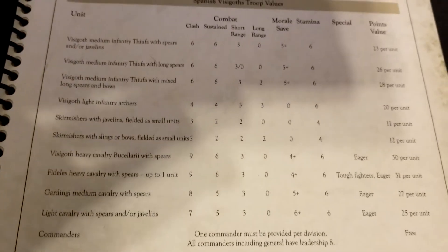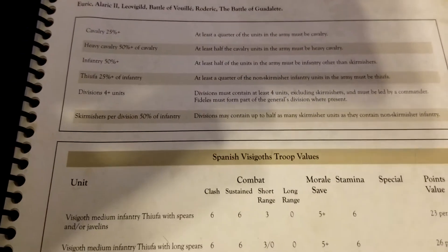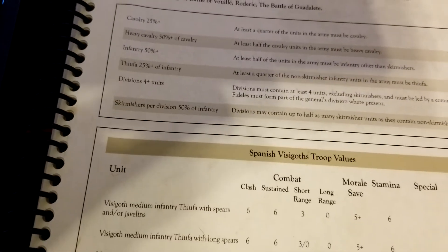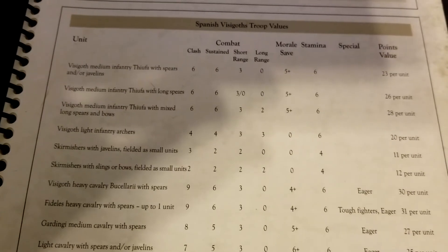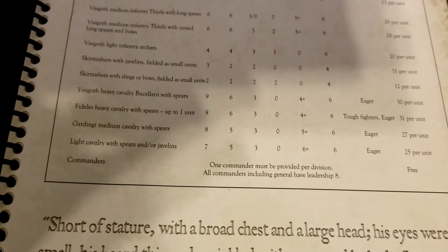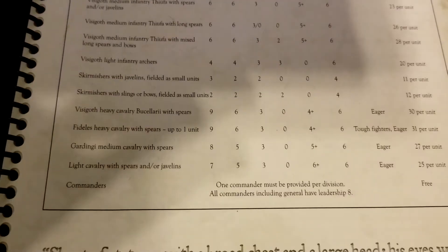Overall, a fun list worth trying out. The build requirements forcing both cavalry and infantry are interesting. The list lacks artillery and flashy units like elephants, but you can go balanced cav-and-infantry or pack in as many Thufa as possible with a few light archery units and skirmishers. Of the three Thufa options, the mixed long spear and bow unit stands out as the best overall — it lets you do basically everything you need, though the cheaper javelin units have merit too.